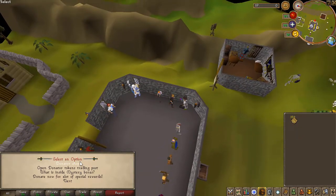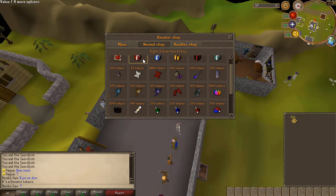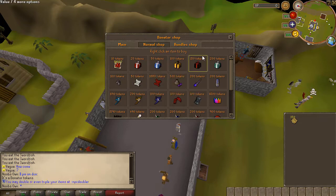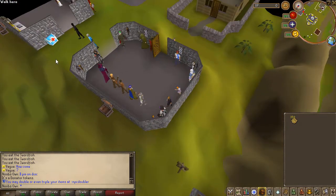We are going to do some mystery box PKing, and with 350 donated tokens you can already get some mystery boxes — 20 donated tokens can get you one. From the mystery box you can get stuff like party hats. We'll be doing four rounds: one with the regular mystery box, one with the super, one with the legendary, and finally one with the mega mystery box.